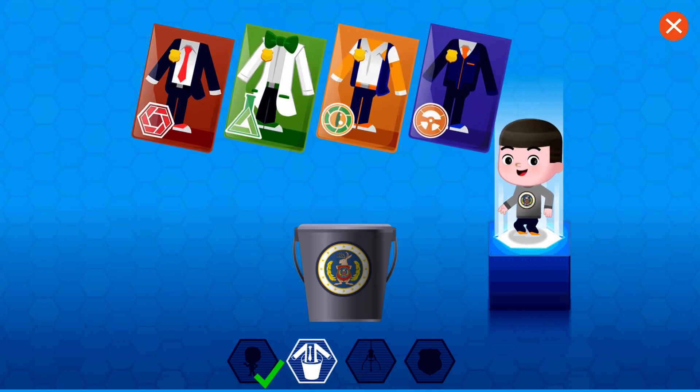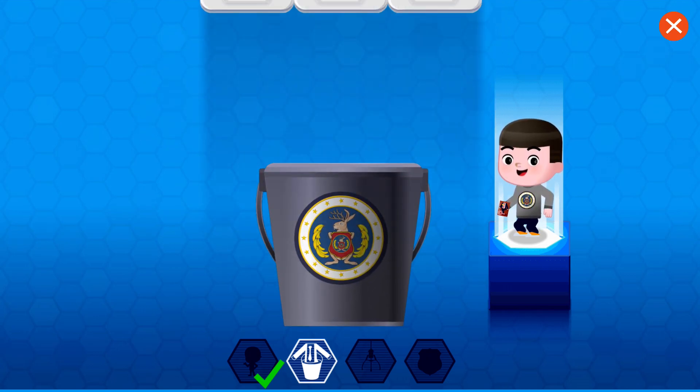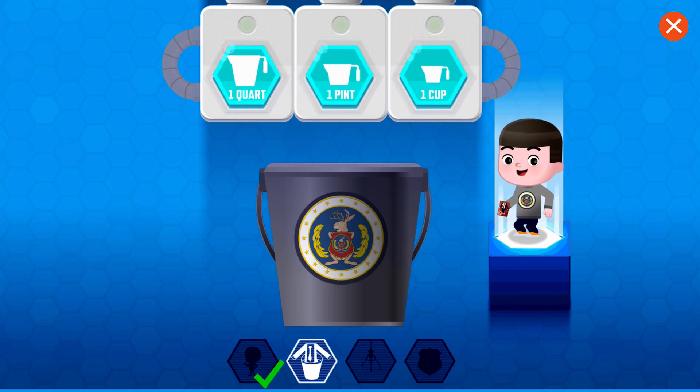The next step is to grow your uniform. You heard me right — grow your uniform. Investigation department. To grow your uniform, fill the bucket with exactly one gallon of water. Choose a container to fill the bucket.